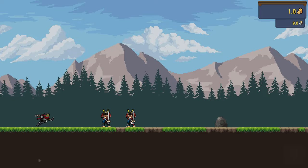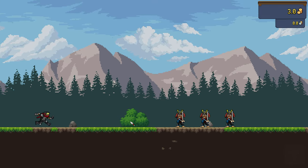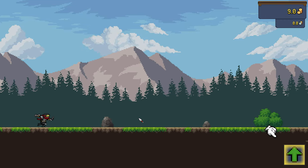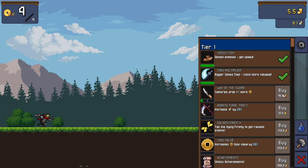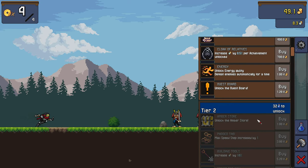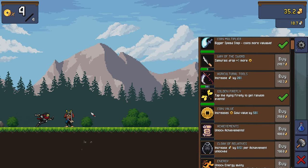The first game is Tap Ninja. Tap Ninja is a casual clicker game that offers a simple but addictive gameplay. You start as a novice ninja who has to slash enemies with your katana, collect coins, and buy upgrades. As you progress, you can unlock new characters, pets, skills, and buildings that increase your power and income. The game has a pixel art style that is colorful and charming, and a soundtrack that fits the ninja theme.